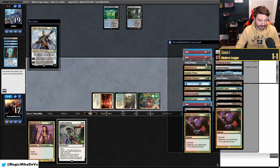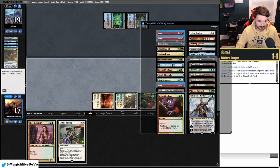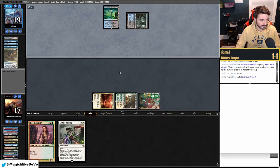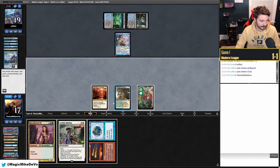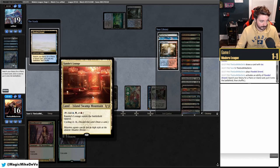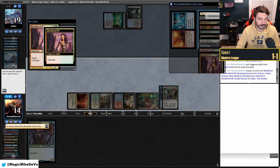We play Teferi and they Drown it. Still no Rhinos in the graveyard — actually pretty awesome. We cascade — one, two, three, four, five, six cascaders down. They had a lot of our cascade enablers in the mill. They hit Visions of Beyond and draw three. This is a rough game one. We Ice at their upkeep because we want to draw a land to cast Blood Braid Elf.